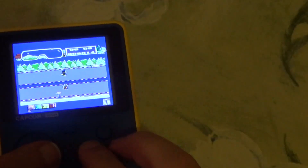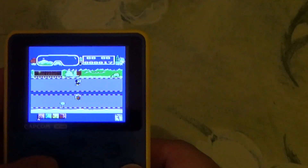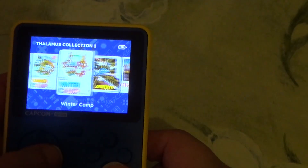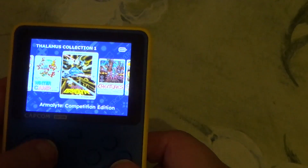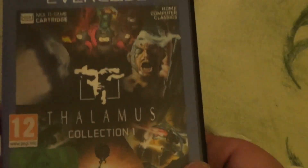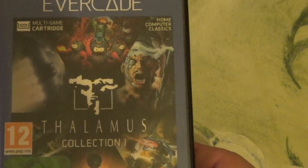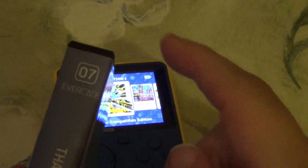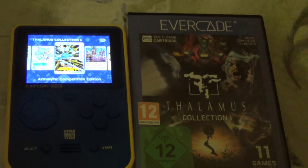I think that was the last game on this collection — this is the Thalamus collection. In the description there's an Amazon link if you want to use it, I would appreciate it. There will be more cartridges of this kind that I will show, and also some magazines and other things from the Evercade series. You'll get it here. I'm your Mr. Venom 1974. Please rate, leave a comment, subscribe. Have a nice day.